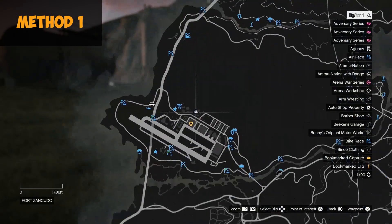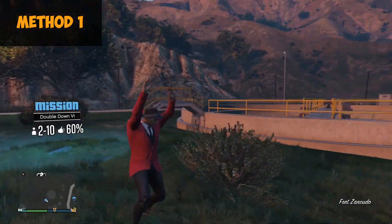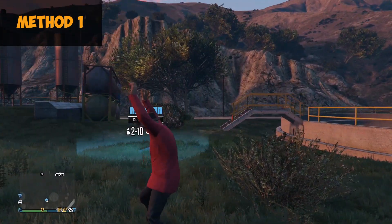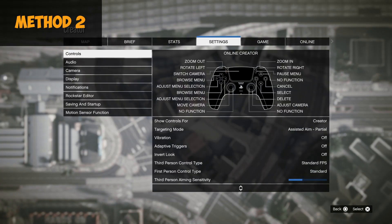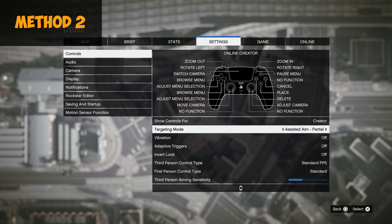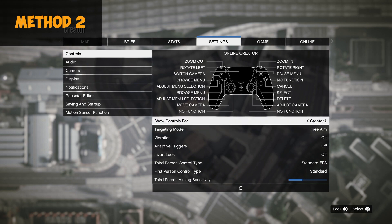Moving on to method number two — this is a lot faster than the first one but requires you to go to the settings. You want to go to the created mode and have your targeting mode set to free aim.